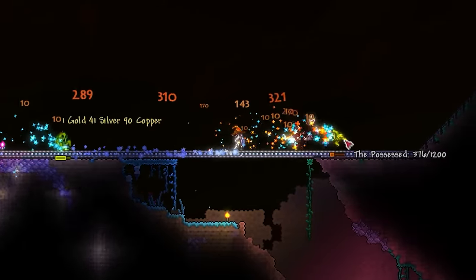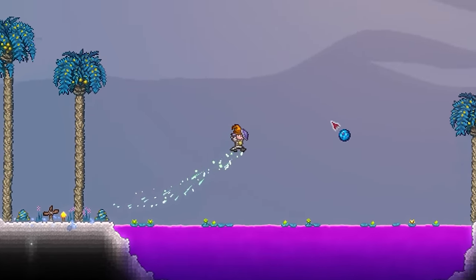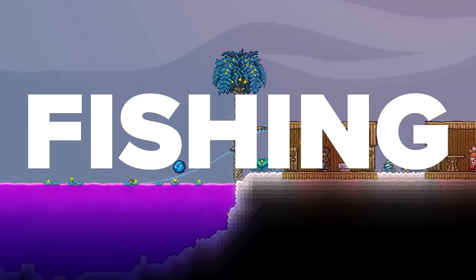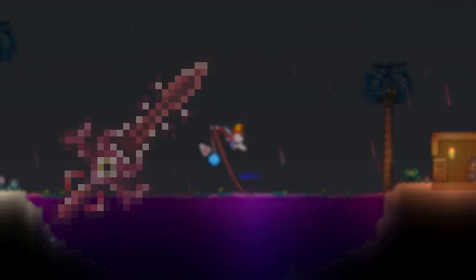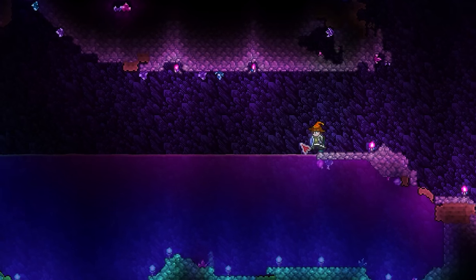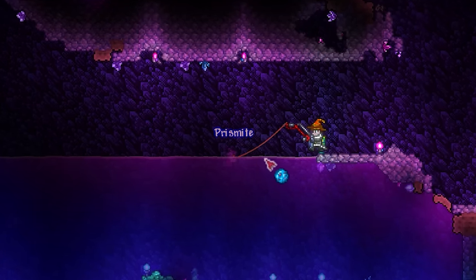Let's start at the root of the problem: its obtainability. Like a handful of other early hard mode Terraria weapons, the Anchor does restrict itself to the delightful pastime everybody loves — fishing. I can already hear people's disapproval. Unlike other fishing weapons like the Blade Tongue and Crystal Serpent, it comes out of Pearlwood Crates. This means that with a very basic fishing setup anywhere in your world, you can very easily have a crack at obtaining this thing.